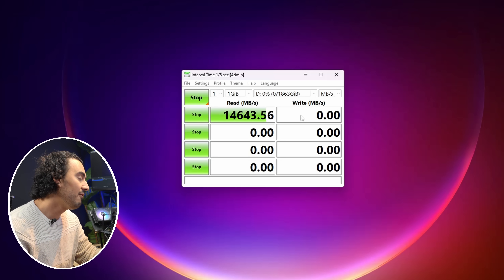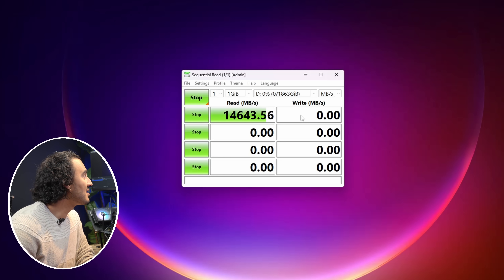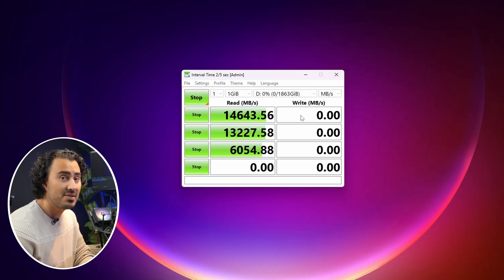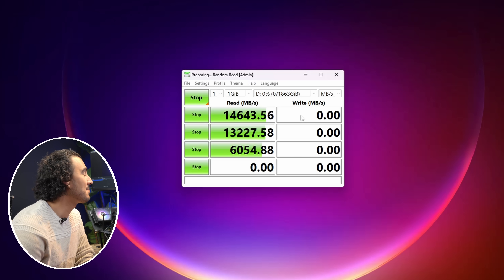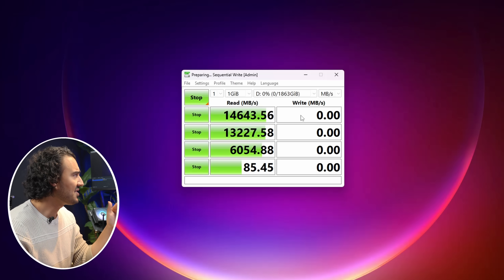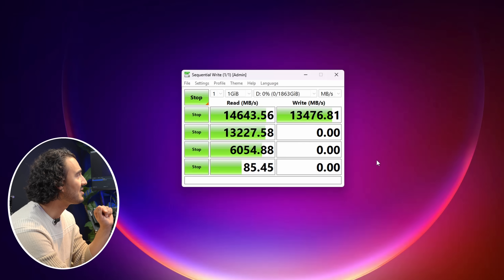The box says read speed 14,700 megabytes per second. It's already showing up on the first sequential test — 1Q1 thread on that first sequential. On the read, we're getting 14,643 megabytes per second. That's wild. On the second sequential test, we have 13,227 on the read speed. This is actually pretty fast. Even on the random, 6,000 megabytes per second — the random is a pretty important indicator. That first number is like the top speed you'll ever get, the second is closer to real-world numbers, but that third random speed is actually a really good indicator of real-world performance. For video editing, you can expect random read speeds of 6,000 megabytes per second. That's awesome.